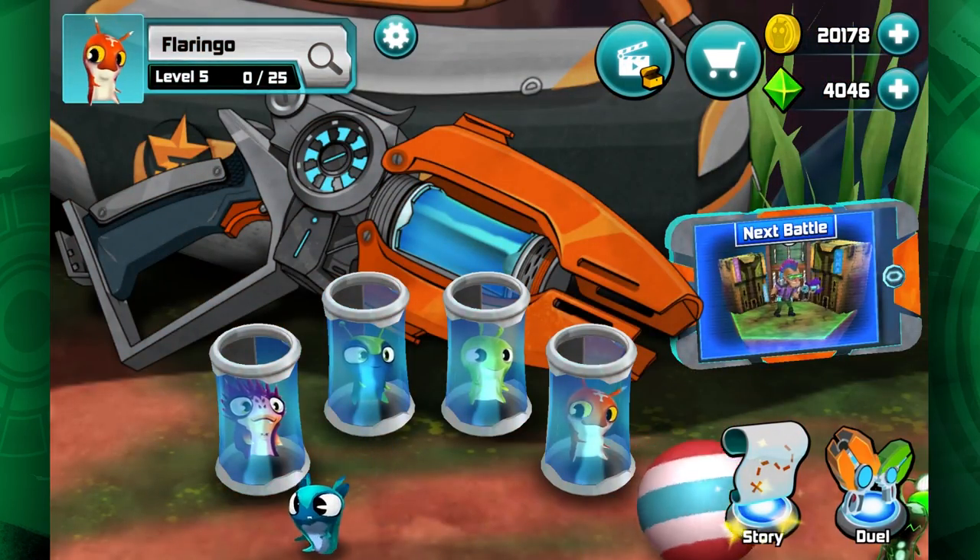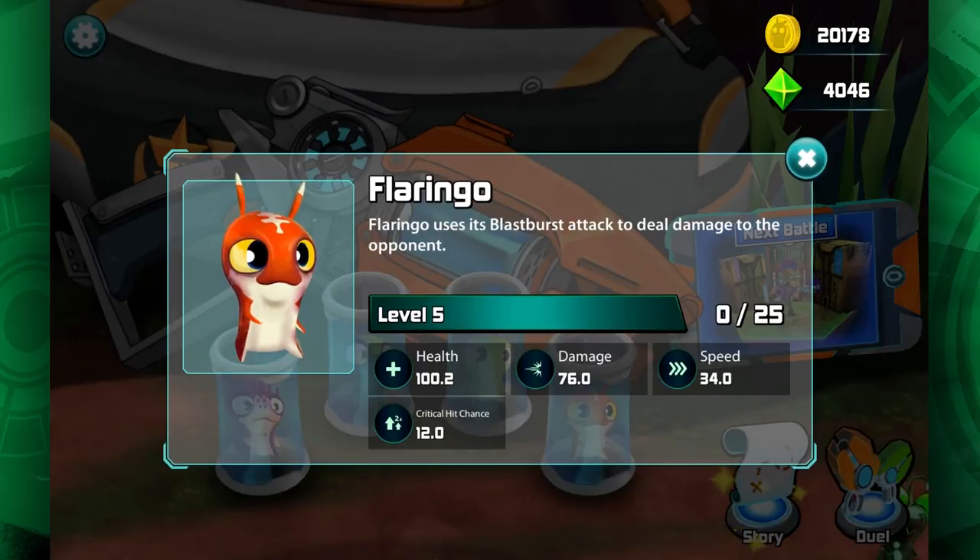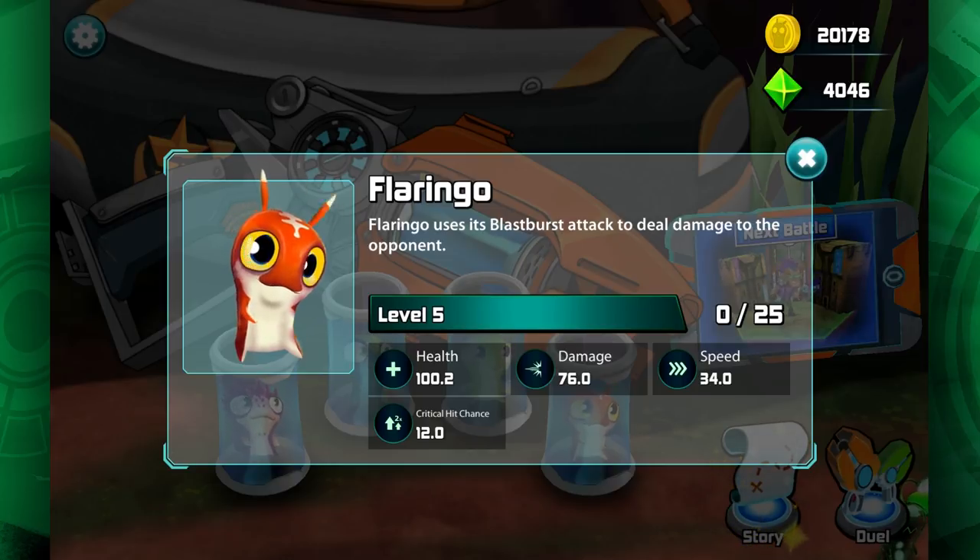We're going to go over our new little friend Flaringo's stats. Flaringo uses its blast burst attack to deal damage to the opponent. It's very similar to Infernus, but he is a bit more fast and he does do a little bit more damage than Infernus.